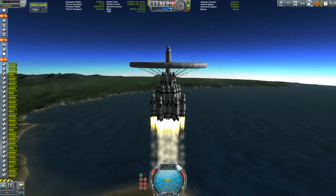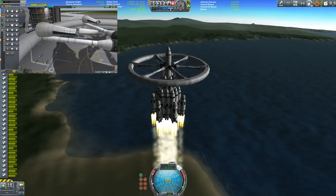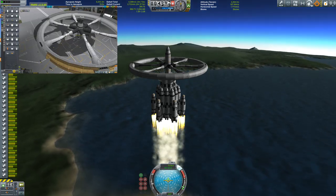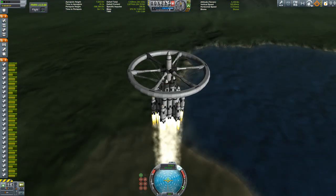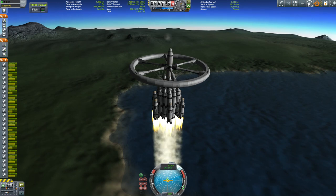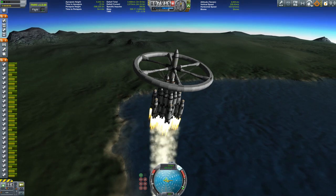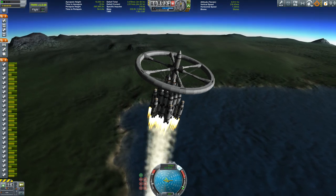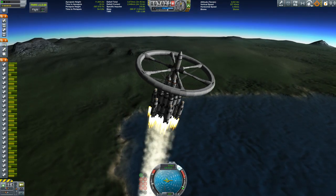Some keen viewers may recognize the shape — this is the Ringo Gigante refueler station I built a few videos back, you can see it in the link on the top left corner. This is really not easy to get into orbit because as you can see it is huge, and to get this into orbit you really have to go slow because if you go too fast the aerodynamic forces will rip it apart — literally it will explode, disintegrate.